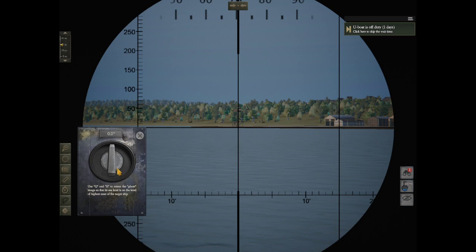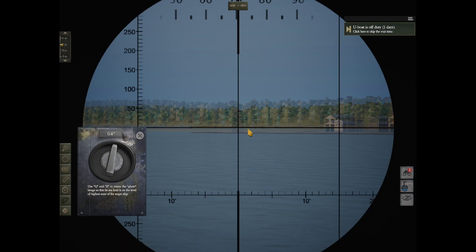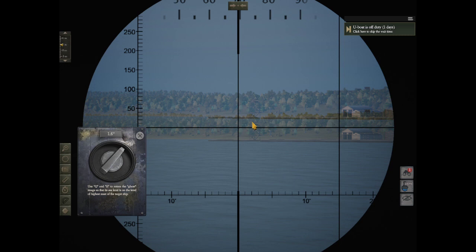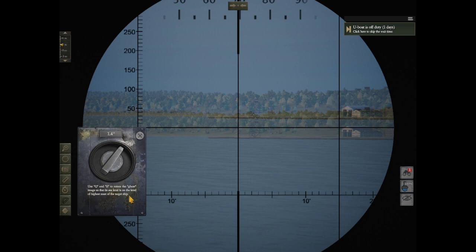This is the statimeter tool. There are two different lenses and in order to get it to work you have to do what it says: use Q and E to rotate the ghost image so that the sea level is on the level of the highest mast of the target ship. You want the ghost to go above the actual thing. Then you hit set - but it's not here because that's not a ship. Then that gives you the distance.